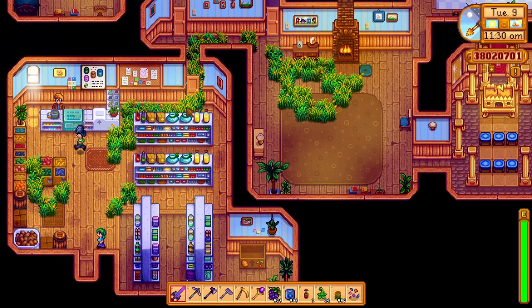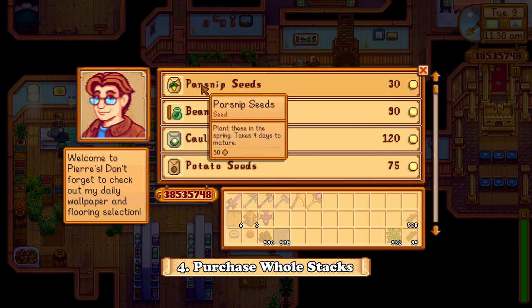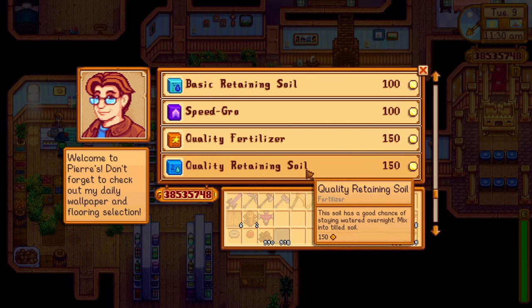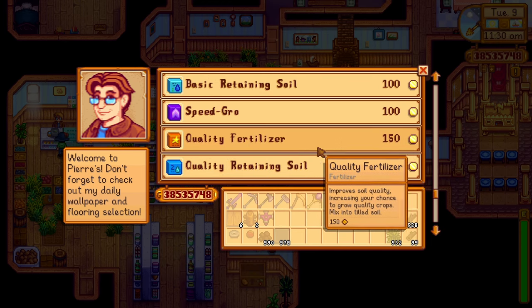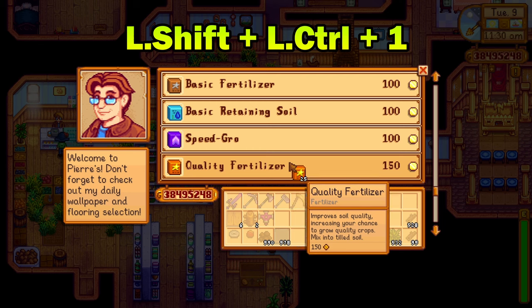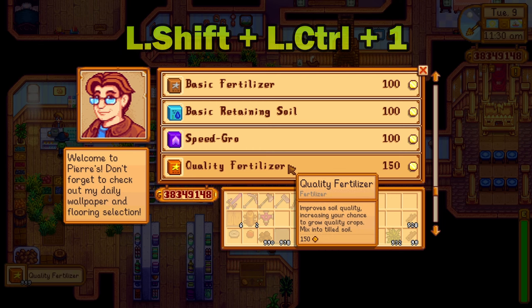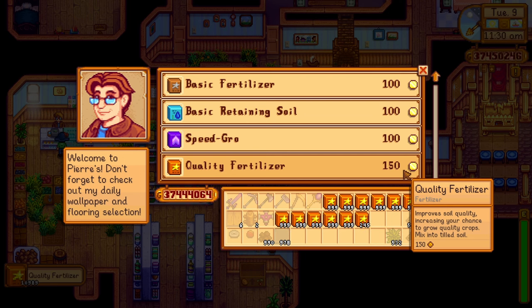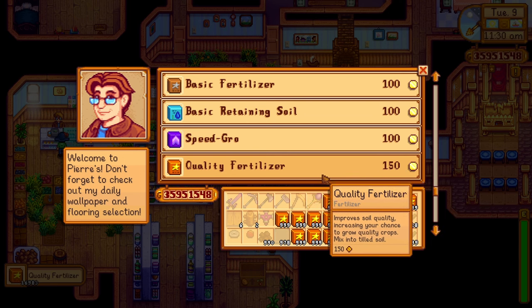Now, a change for the shops — you can now purchase a whole stack of items from the shops around the valley. Instead of filling your inventory one by one, you can now just hold down left shift, left control, and number one, which will purchase a whole stack of resources. This is for me one of the best things added to the game.